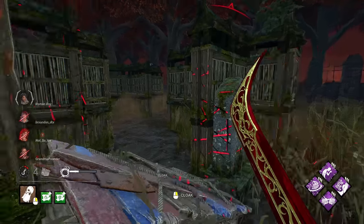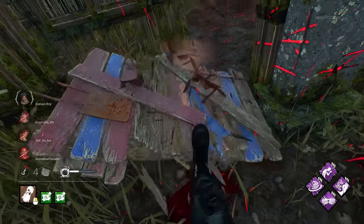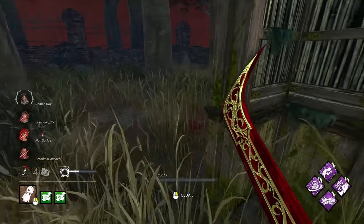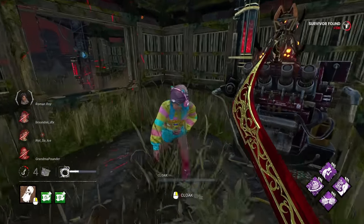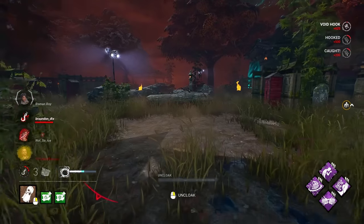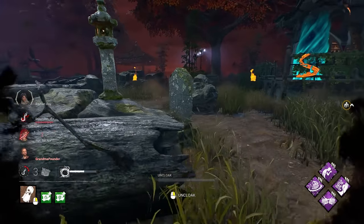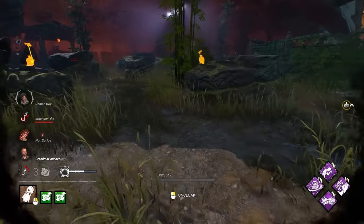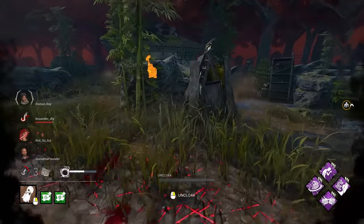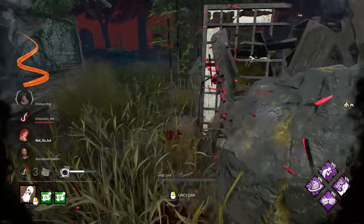We've got to try and get her caught out on one of these vaults. We lost our second generator, but that's okay. It looks like Ripley had Deliverance, so that's probably why we lost that one. Ripley was moving over this way though — I don't think she saw me. She's looking back, but I shouldn't be in vision yet.